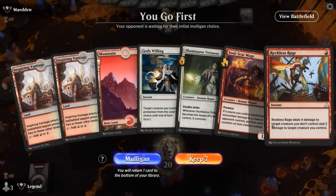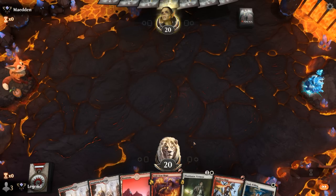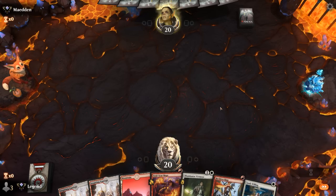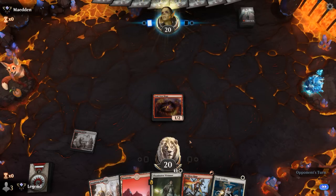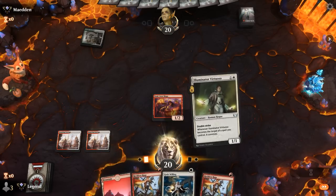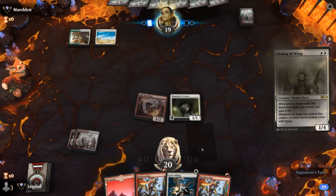Game 1: we're on the play and our hand seems fine — Soulscar Mage into Virtuoso, then a couple nice spells to go with it. Depending on the matchup it could be fine to wait to play Virtuoso until we can protect it with God's Willing, but for now happy to play Soulscar Mage on turn one. The opponent is Green-White — another Reckless Rage drawn. I think I'm okay playing Virtuoso, but I have to be careful with the Reckless Rage and not use it on Virtuoso before it picks up an extra counter.